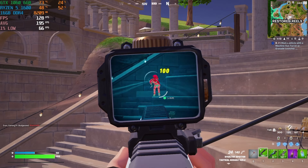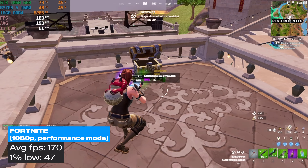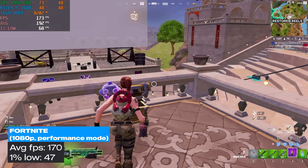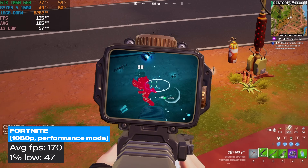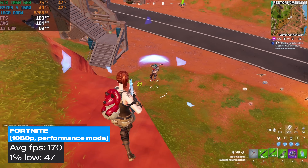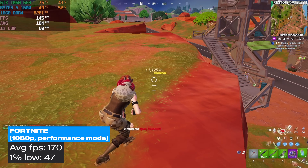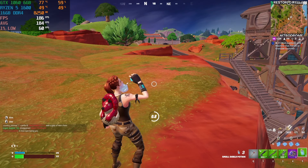The final game was Fortnite. I set it to 1080p with performance mode. Fortnite is more CPU demanding, especially when you're wanting more frames. So I was actually really surprised with this Ryzen 5 1600, especially since it came out in 2017. We managed 170 FPS average and a 1% low of 47. After I benchmarked it, I threw together an ad and got it up on Facebook, and shortly after I received my first message.